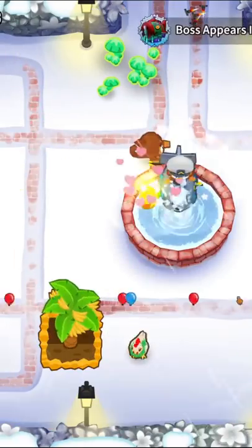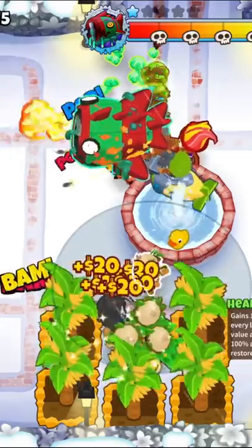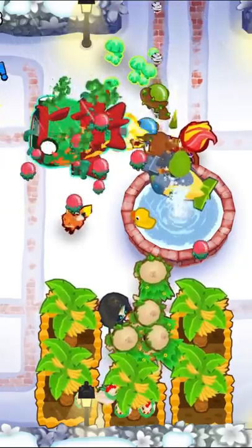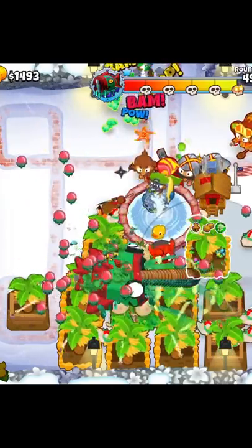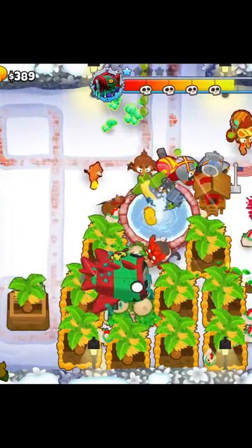A general guide would be to get five or so 2-0-0 farms up and running and place three or four druids in the middle of them. Get these druids to 0-4-1s and start spamming their abilities. Their ability gives more money the more farms that are in their range, so after we get three or four of them, place 0-0-0 farms all around until you can't fit any more within the druids' range.